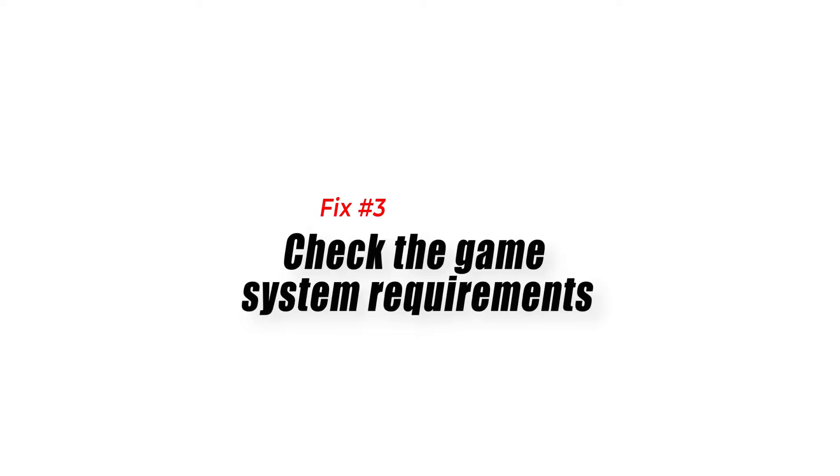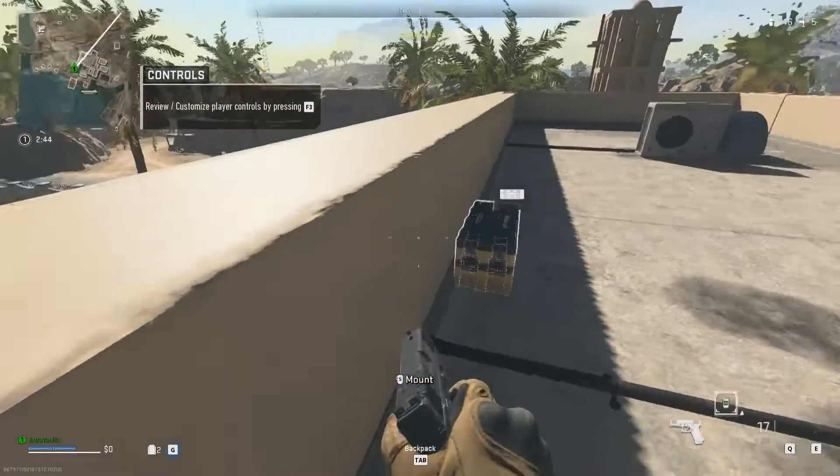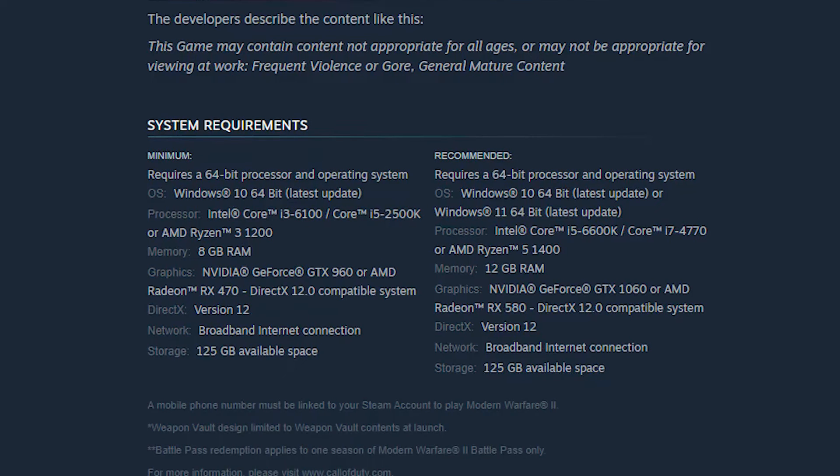Fix number 3: Check the game system requirements. Lag, poor frame rate per second, and specific problems like the memory error may happen if your PC does not meet the system requirements. If you did not already do so before installing the game, now would be a good opportunity to double verify your computer's system requirements, especially in terms of RAM.